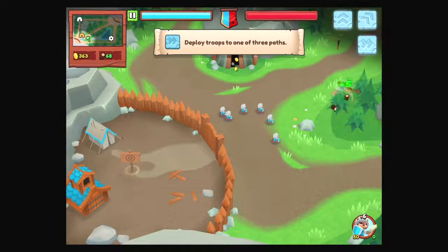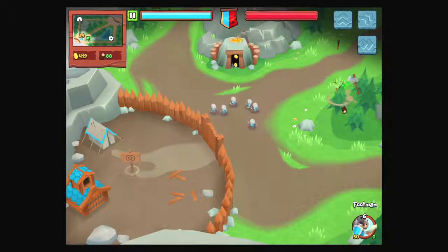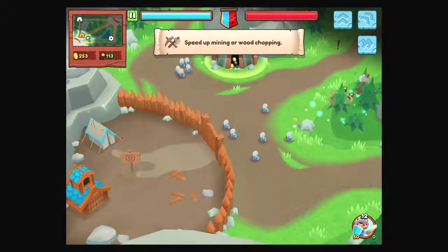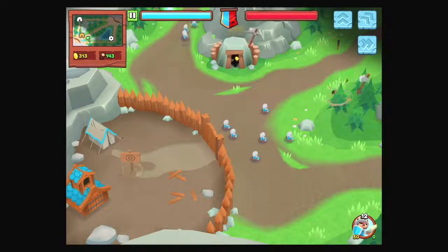One of three paths, and you have to select at the top. Let's go up here. Speed up mining or wood chopping by tapping and holding on those resource gathering areas. Nice.